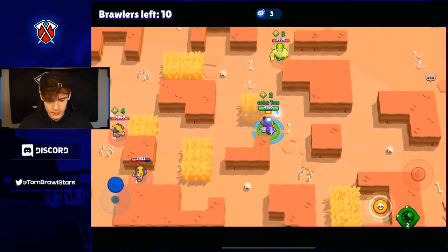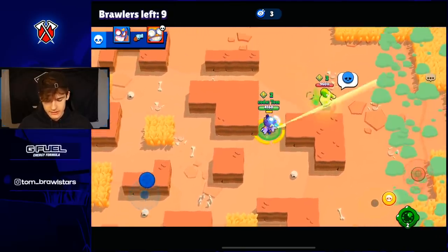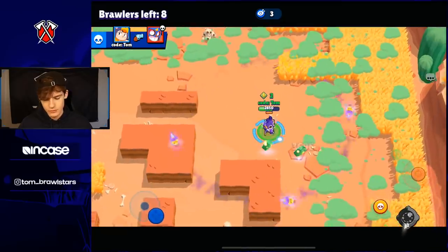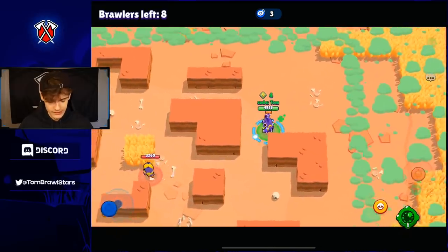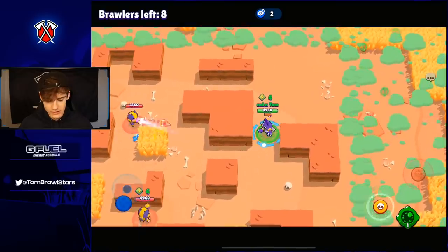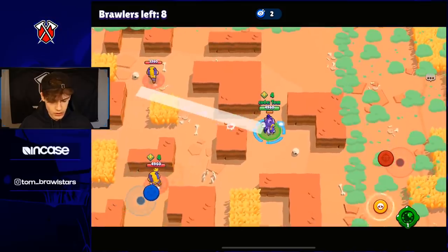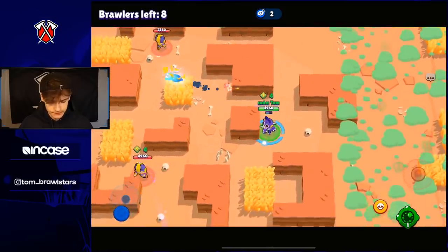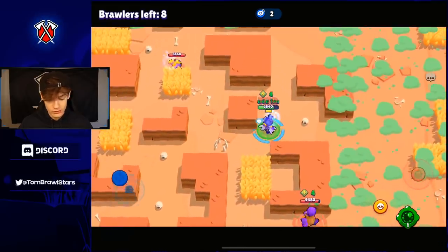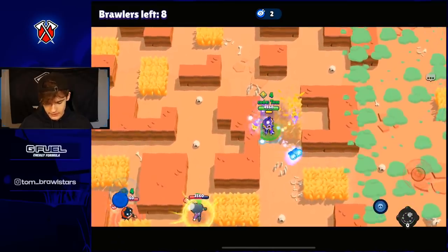Bea is probably the third best Brawler in the meta right now just because of this gadget. Bea was already okay. No hope for that Primo when we have this gadget — we completely counter him there. Bea is just so good. I think they just need to reduce the damage or reduce the maximum radius a little bit — just one of the two. You still want it to be a decent gadget, so probably nerf either the radius or the actual damage and everything should be pretty balanced after that.